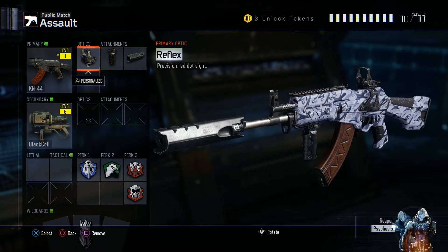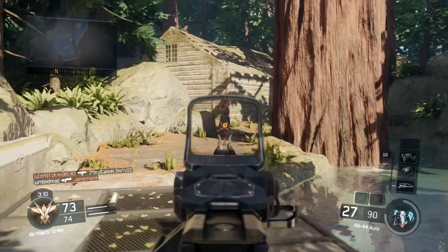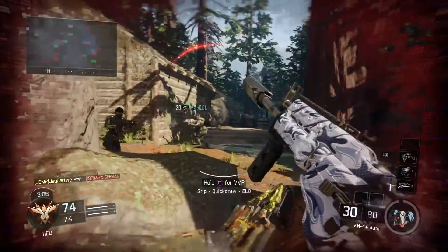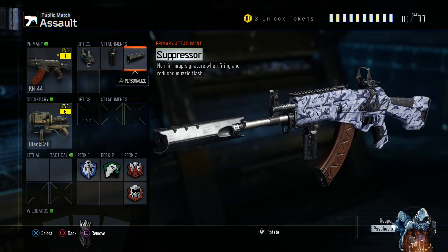I've got the reflex sight on it, personalised with an eclipse dot which I really like. Then we've got the grip on it, which really reduces recoil and makes it much more manageable to get those long-distance kills — just get kills in general without shooting all over the place.